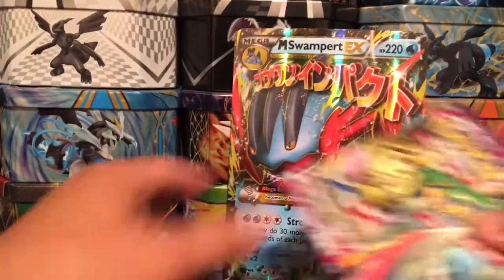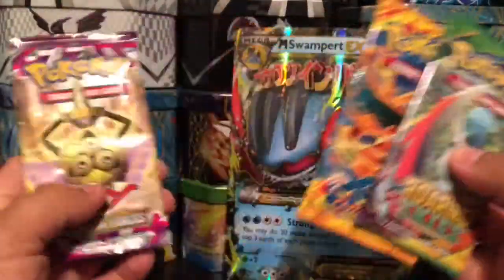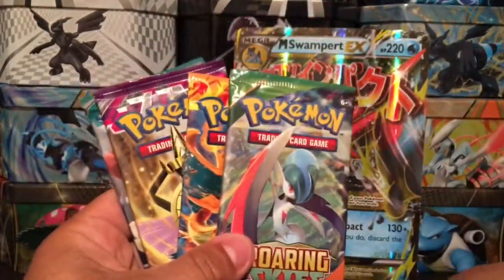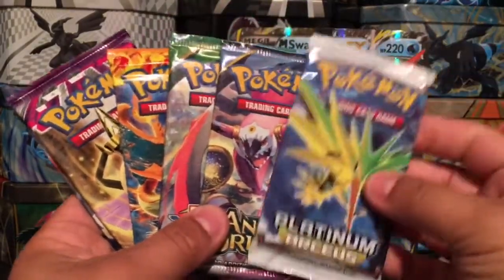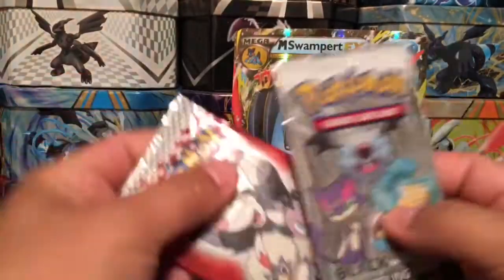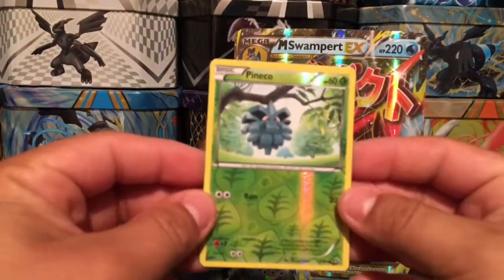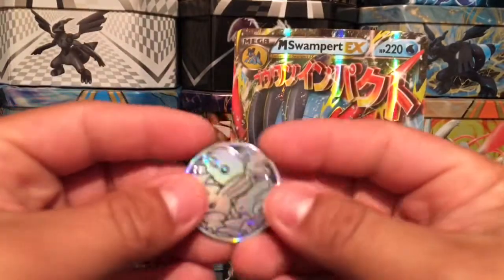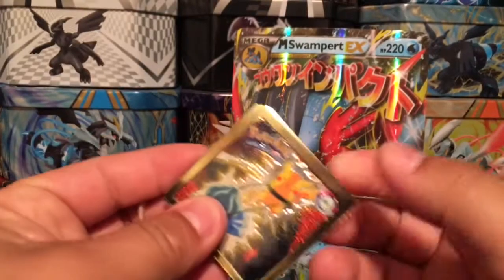So let's see what we have: Roaring Skies, Flash Fire, Phantom Forces, Furious Fist, and Ancient Origins — those are our five packs. We got our vintage pack right there, Platinum RCS, and we actually got two of the sampling packs, which is awesome. We also have a foil card and a coin.